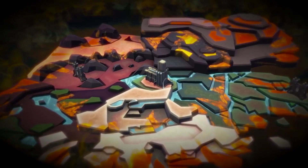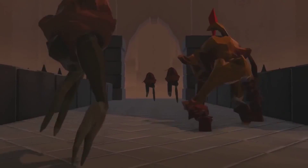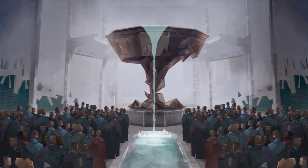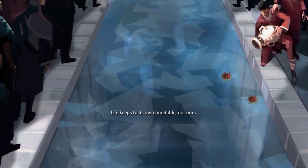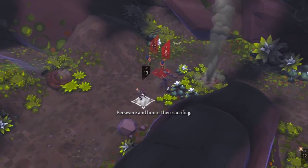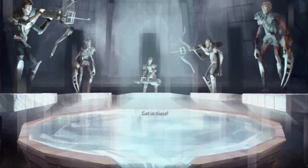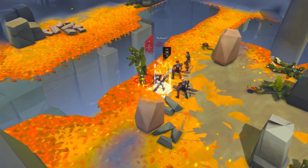Massive Chalice is a turn-based strategy game set on an island besieged by a mysterious threat known as the Cadence. However, the island is protected by an immortal sentient chalice that produces an elixir to keep the monsters at bay. You play the immortal king of this island who must protect the kingdom by breeding and training heroes and fighting back the enemy throughout the centuries it takes for the chalice to create the elixir. A strange premise for sure, but fortunately the strangeness of the story and concepts is handled with all the levity and wit that developer Double Fine are known for.